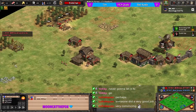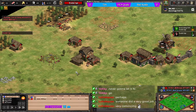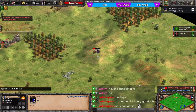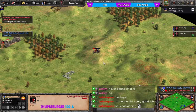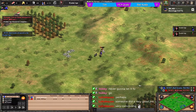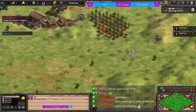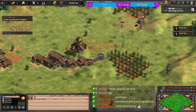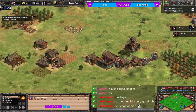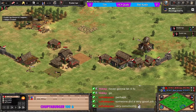Tim is up to feudal age first at 20 pop, instantly dropping stables - so it'll be a scouts build. Koala is taking the fight against tim before koala's own feudal age, giving tim a slight scout advantage. But now with the drush there, tim wisely abandons the whole right-hand side of his map - a huge loss for Franks.